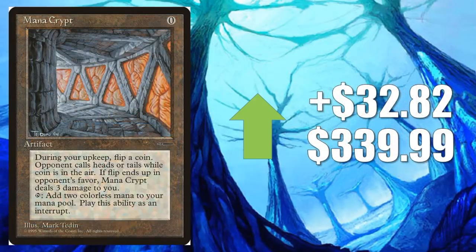Speaking of cards getting hot again, this is the original book giveaway version of Mana Crypt. It goes up $32.82 to $339.99. Great Commander card, and great Vintage card too.